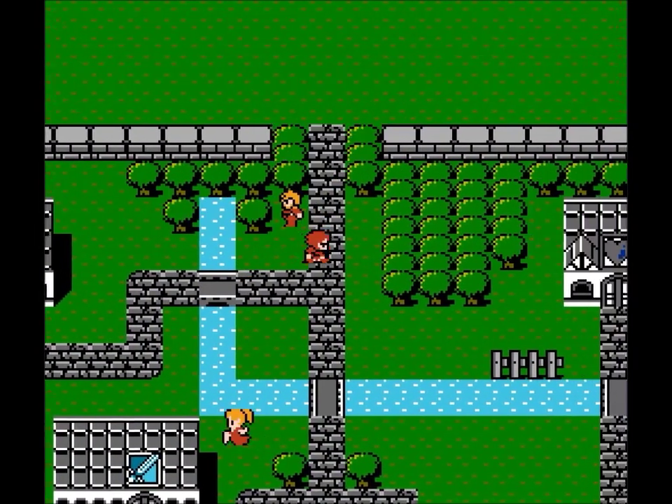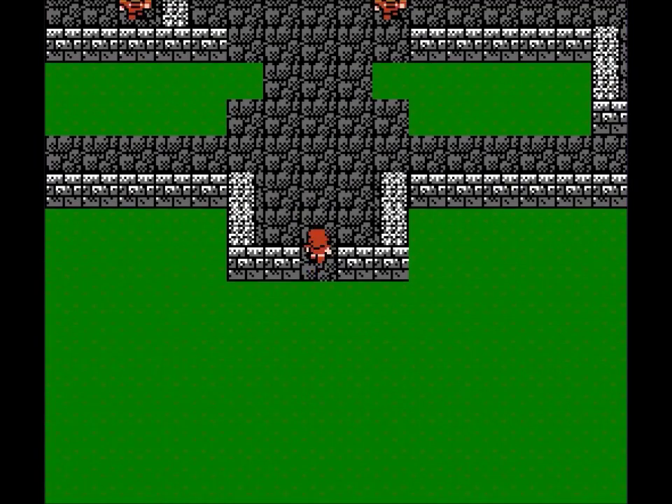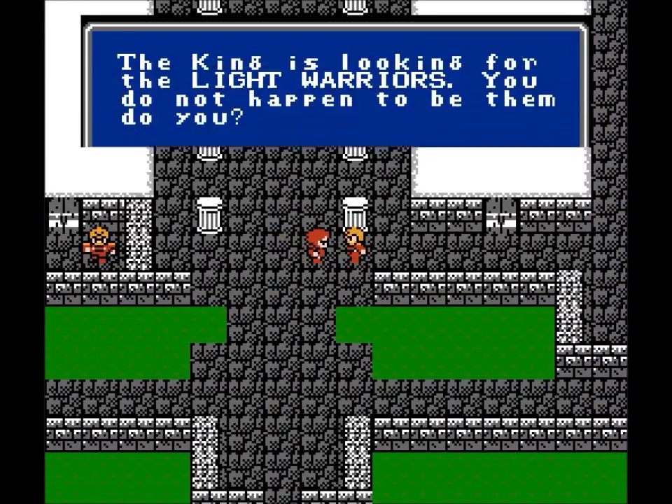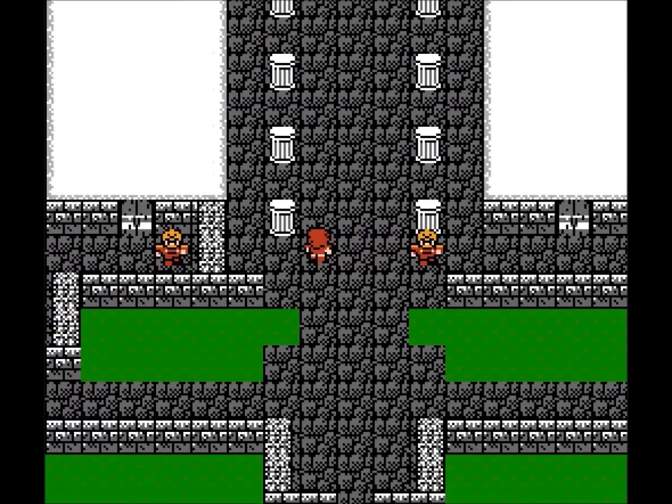We're going to go up to the castle and figure out what we're supposed to do next. Welcome to Castle of Corneria. The king is looking for the light warriors — you don't happen to be them, do you? Why, yes. Yes, I am.